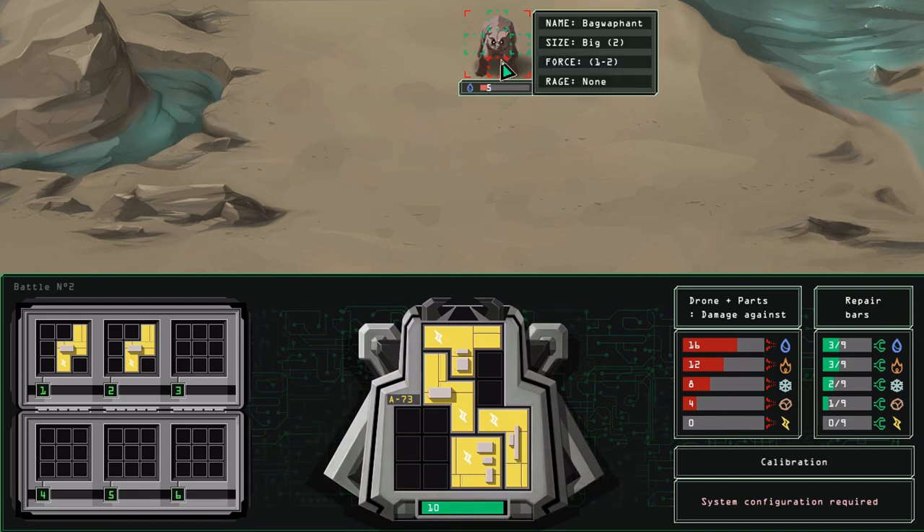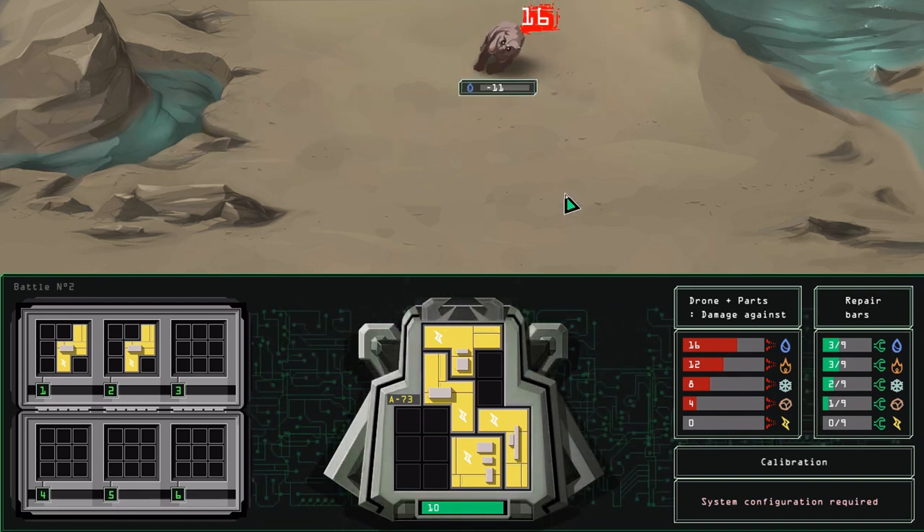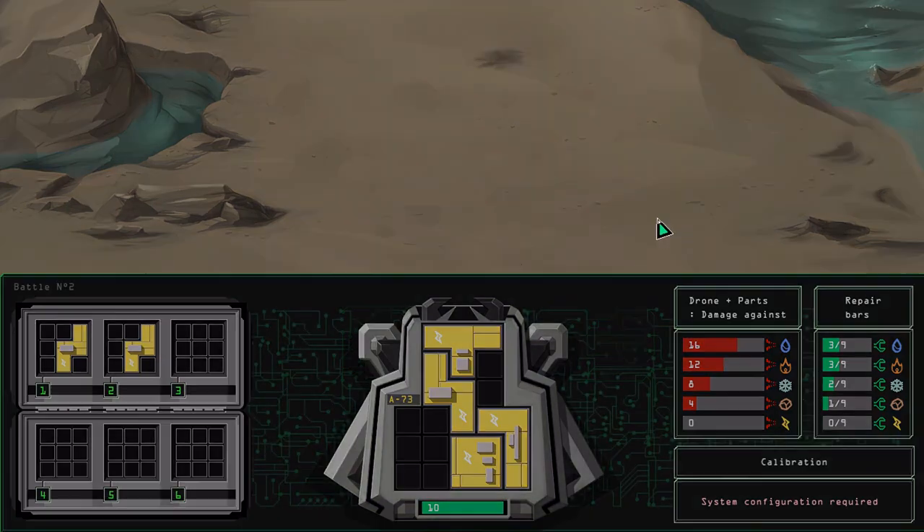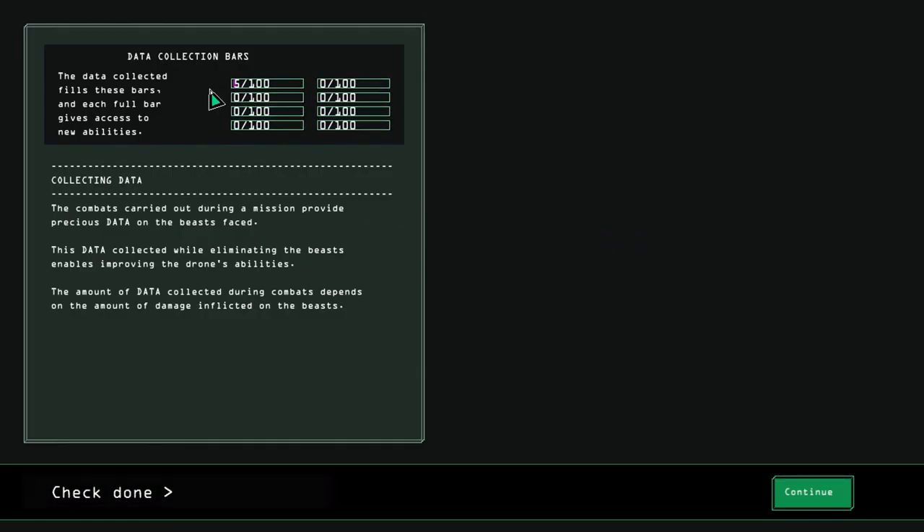Right, it's time to neutralize this beast. Whoa, it exploded! Bloody hell. Oh, there's more than one fight. Data collection bars - each full bar gives access to new abilities. The combat carried out during a mission provides precious data on the beasts. This data collected while eliminating beasts enables improving the drone's abilities. The amount of data collected during combat depends on the amount of damage inflicted on the beasts.